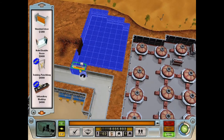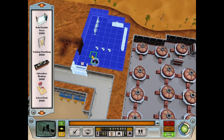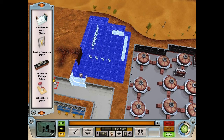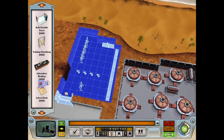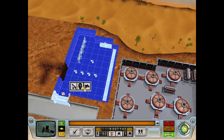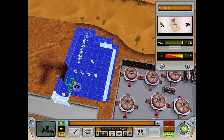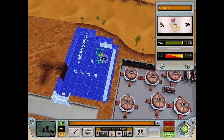Already getting started on it — place a door and some training equipment. Three of each of the starter ones should do, and some school desks. Later on we'll get some more of these, and I might as well place some more to increase the rate at which I'll get minions. That should do — move this one over there. It's a bit much for the beginning like this, but it'll pay off.